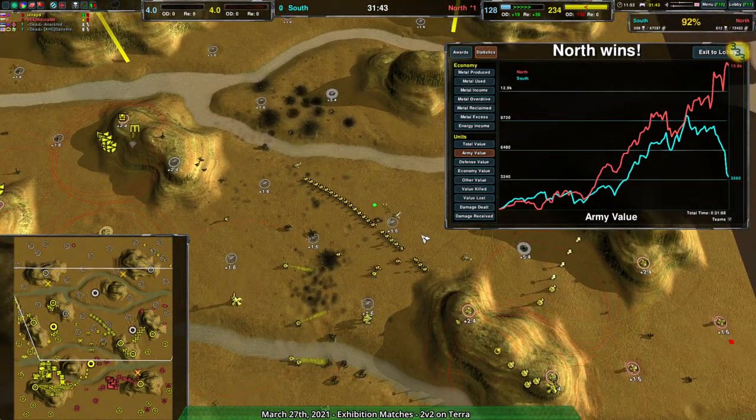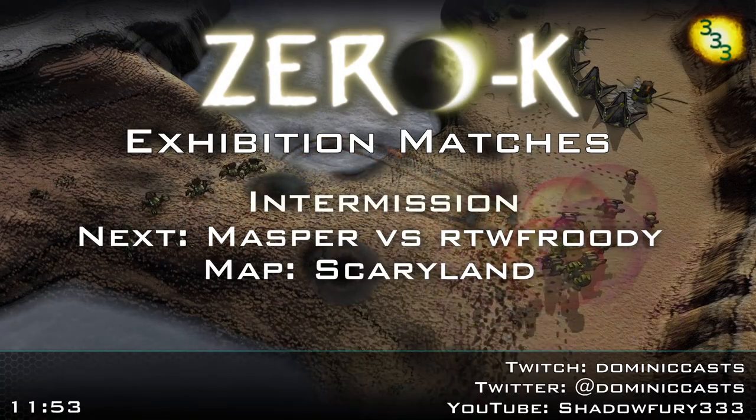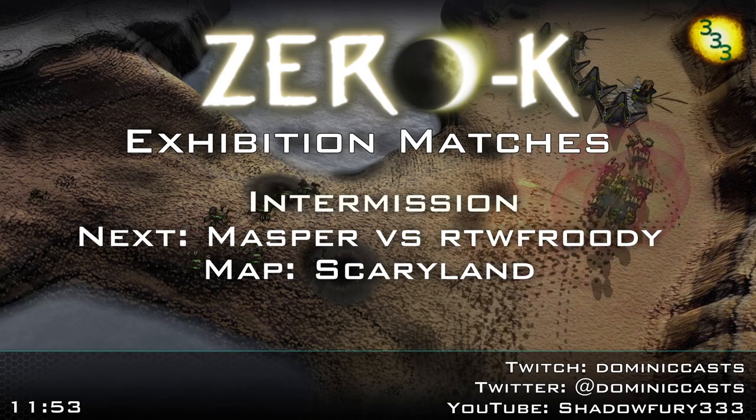That was really well done and really interesting to watch. It was a dynamic game on a map that tends to collapse into fronts very quickly. The next game is going to be between Masper and RTW Fruity — they were in the Lobster World tournament. These next two aren't requests; they follow on from some of the players in the tournament. We're going to be on Scary Land, so stay tuned — it'll be up in just a couple of minutes.